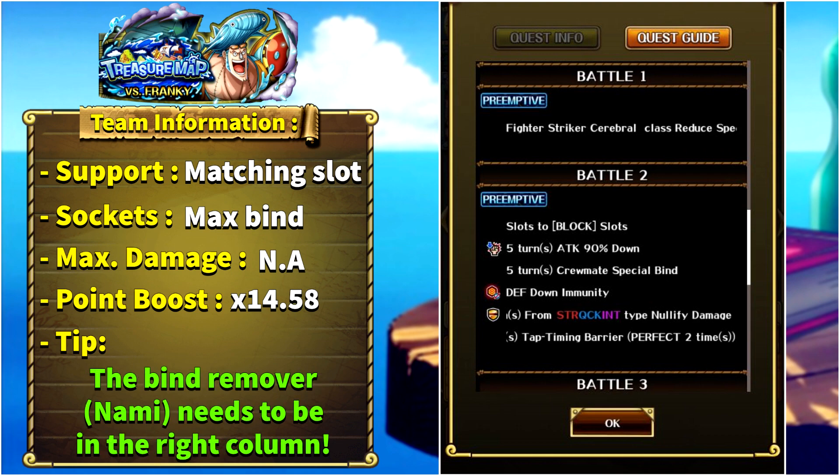The main boss of the Treasure Map is QCK Boa Hancock. In battle one, Fighter, Striker, and Cerebral units get their special cooldown reduced. In stage two, all slots will be turned to block, we gain five turns of attack down and five turns of crewmate special bind, the enemy gains defense down immunity, immunity to STR, QCK, and INT attacks, and a barrier for three turns needing two perfect hits to break.